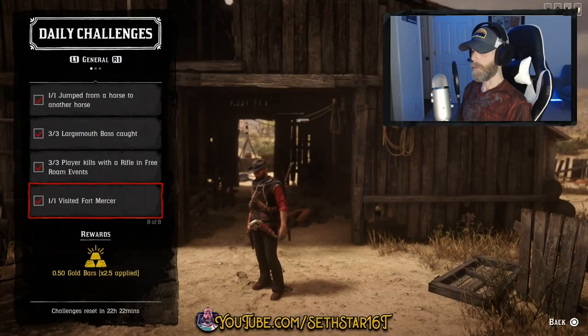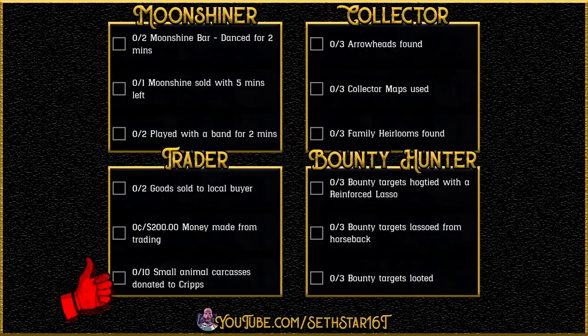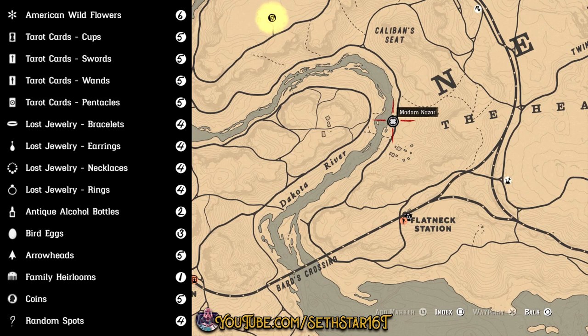Number 7: Visited Fort Mercer. I've highlighted it on the map for you, but you don't even have to pass the gates. Here's a quick look at your level 20 roll dailies, collector cycle, and location of Madame Nazar.